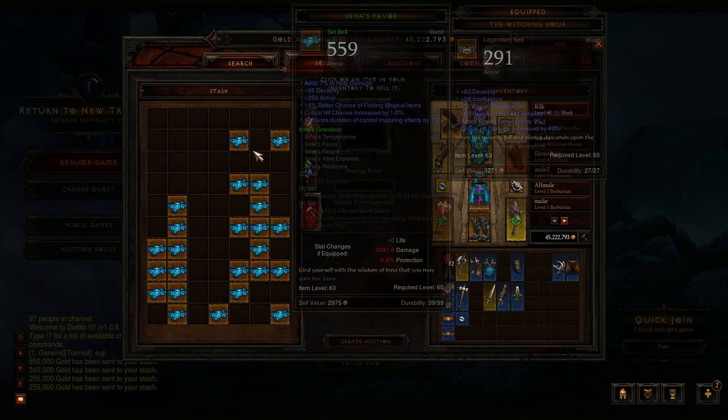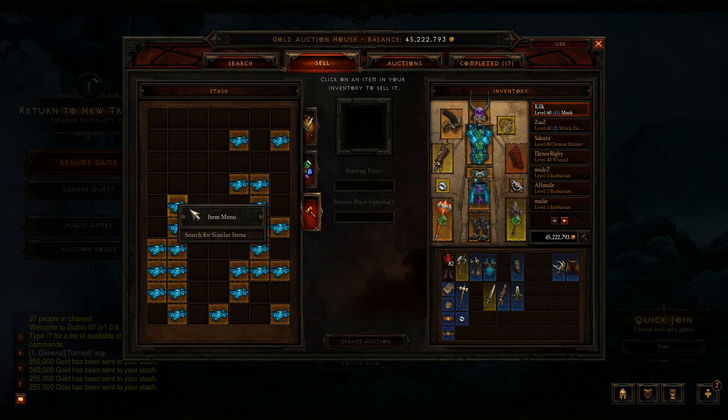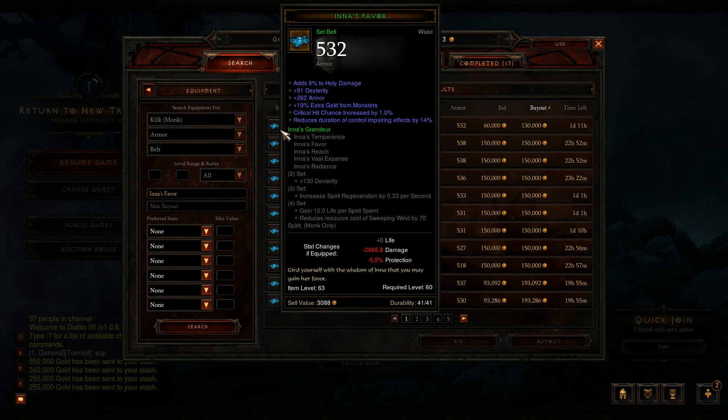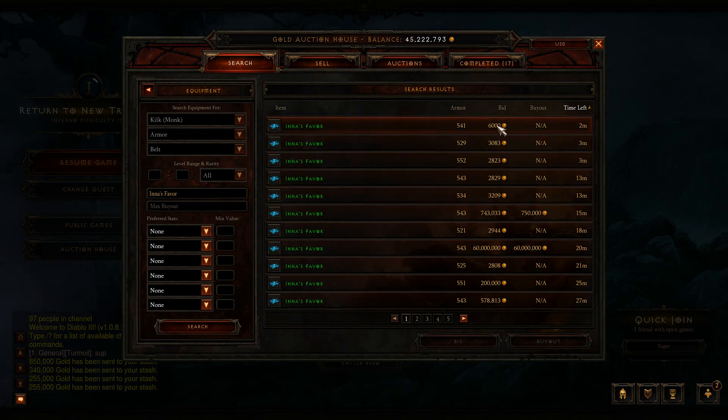I still have a whole bunch of In His Favor that I haven't sold. The reason I chose In His Favor as opposed to another legendary is because belts, rings, and amulets take up half the amount of space in your inventory. In my opinion, it would be best to stick with those legendaries — Witching Hours are also a decent option. So what I do is search for In His Favor by buyout. As we can see right now, the lowest buyout is 130k, regardless of whatever stats are on it. So I can assume that if things are worth 130k, I can go to time left. If I can bid on ones with two minutes left for 6,000, 3,000, or 2,000, and then sell them, I obviously make an incredible amount of money. That's this method at its most basic.